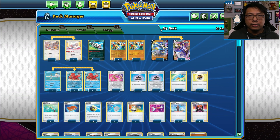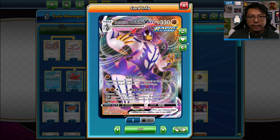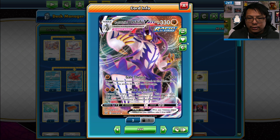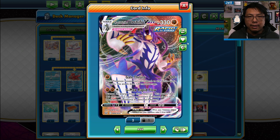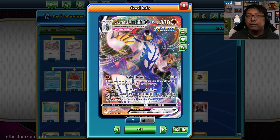Let's start with Rapid Strike Urshifu VMAX, the star of the League Battle Deck. It's got two attacks. One is Gale Thrust — for one Fighting Energy it does 30 damage, plus if you move to the active during that turn, it does an extra 120 damage. So 150 damage for one energy. Fantastic.